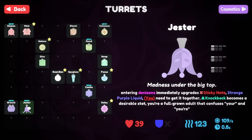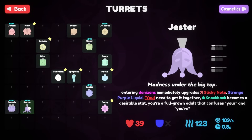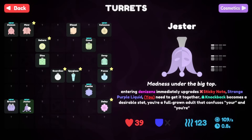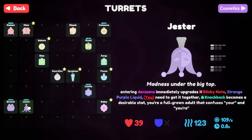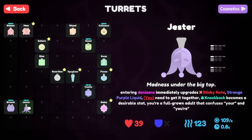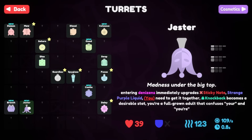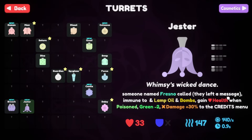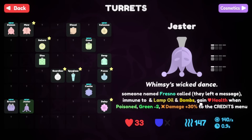The Jester Turret description reads something like: entering the madness under the big top — entering denizens immediately upgrade. Sticky note, stranger, purple liquid... knockback becomes a desirable stat. You're a full-grown adult that confuses 'your' with 'you're.' Passive: someone named Fransko called — they left a message. Immune to lamp oil and bombs, gain health when poisoned.